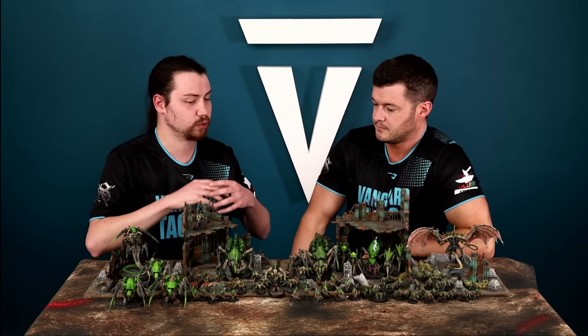The third enhancement increases the Synapse range for that model to nine inches. It'd be fantastic on a character that isn't innately Synapse, though all leaders in the Tyranid army tend to already have Synapse. Nine inches is still nice to have, especially later in the game when armies get more stretched out.